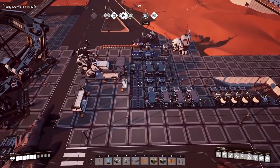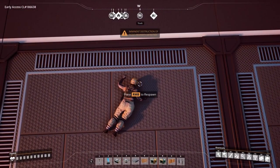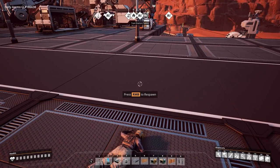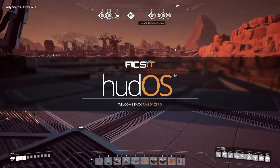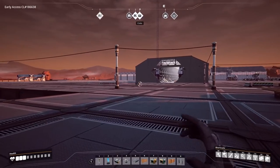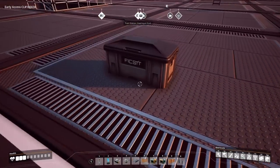Number 6: The Health Bar. Chances are, between hostile creatures, poison gas, and fall damage, you might end up dying a lot. If you do, you won't permanently lose any of the resources and tools in your inventory. These items will go into a storage box that appears where you died, and it will be marked on your HUD. You'll respawn back in the hub with no items, but you can avoid death with a bit of knowledge of the health bar.